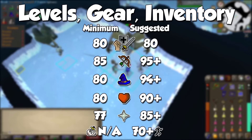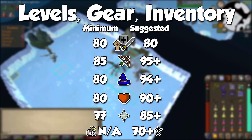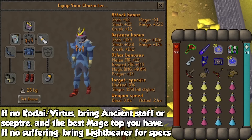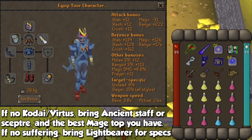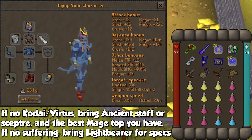Kree is the only boss where we don't need to run around like a headless chicken, but a decent agility level is always useful. The minimum gear setup I recommend is the Bow of Faerdhinen and Crystal Armor, along with standard ranged gear you should already have at this point. Copy as much of the gear and inventory as possible, but be advised that even the super accurate Bow of Faerdhinen can noodle quite often.